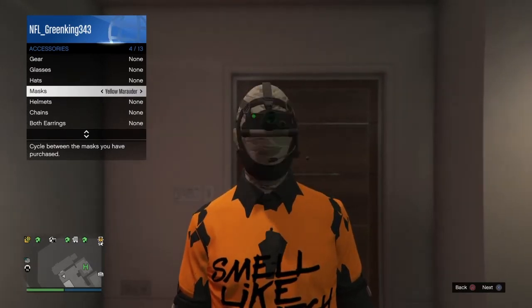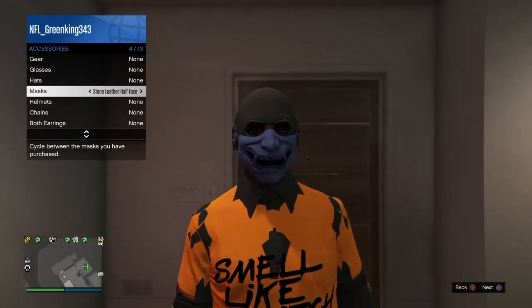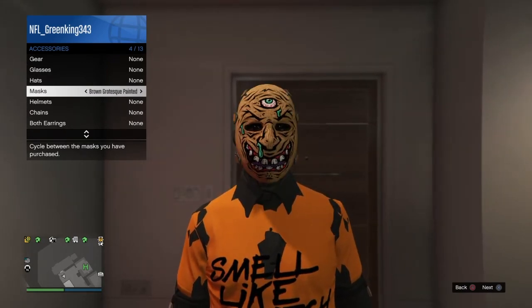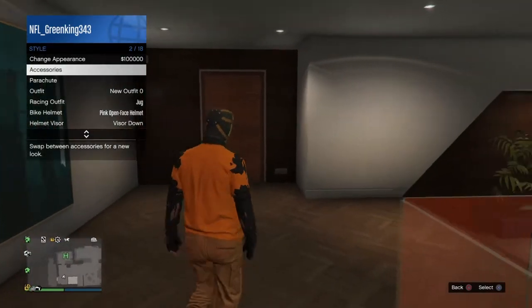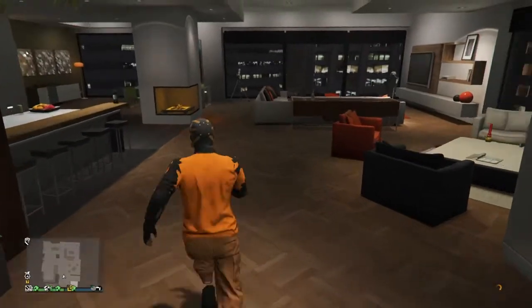Once you've loaded in, you should spawn with the 'Smell Like a Bee' t-shirt on the orange T-shirt — just like so. Very easy.